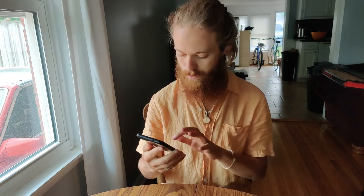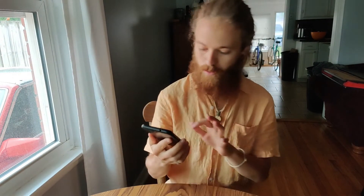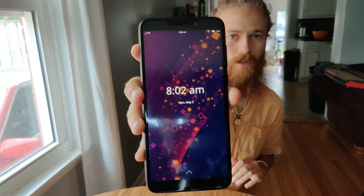I wanted to show you an example of what I'm talking about with bugginess. Right now it's asking me for my PIN, so I'll put my PIN in — and then that's what the screen looks like. And it's going to crash and go to the lock screen.